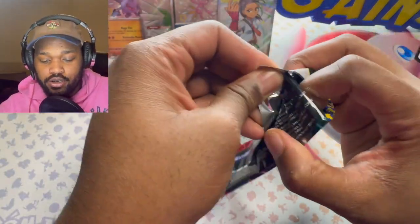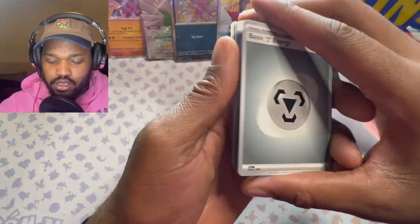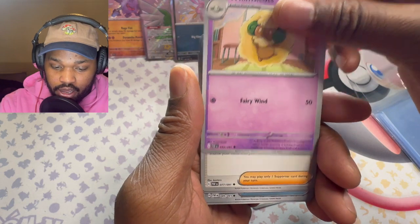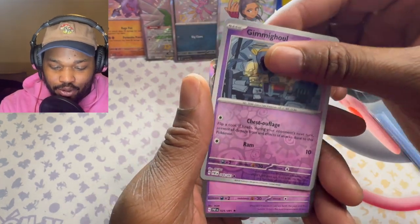Steel Energy, Lechonk, Charkadet, Clobbopus, Veroom, Whimsicott, Atticus, Dynafan, Bird Candy, Gimmagool, and Zatu. So there you have it — that's all we got. We didn't get any of our SIRs. We got the Palafin, definitely like that. Let me know what you pulled out of this in the comments down below, if you had a good time, if you plan on doing a Master Set. And don't forget to like, comment, and subscribe if you wanna enter in the giveaway for the Paldean Fates ETB. Also don't forget to comment on our Paradox Rift video to get more entries into that giveaway. I'll see you guys on the next one — thanks, bye.